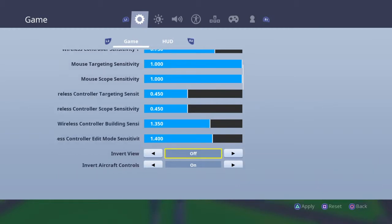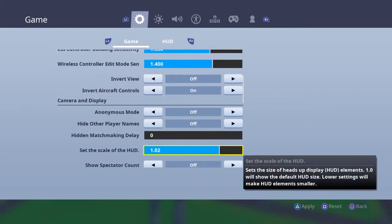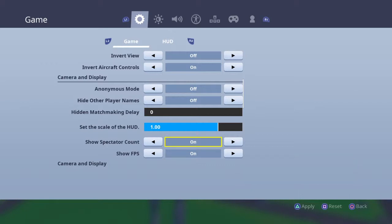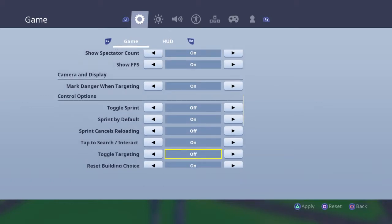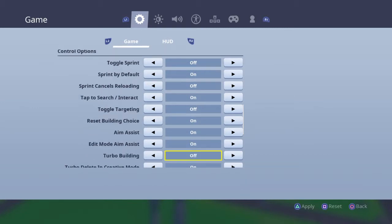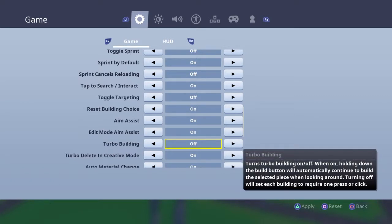I'll just let you guys look at all this. Show FPS: on. Spectator count: on. Toggle sprint: off. Sprint by default: on. Sprint cancels reloading: off. Tab to search: on. Aim assist: on. Edit mode aim assist I normally keep off, but I turned it on for this video. Turbo build was never on.